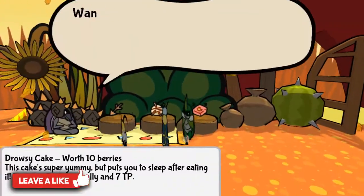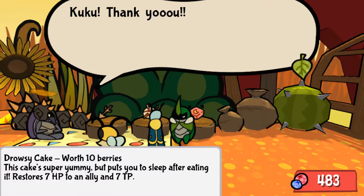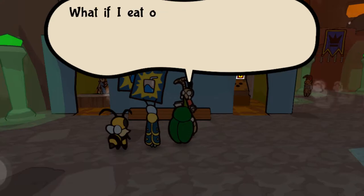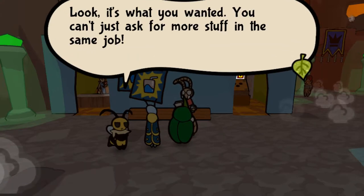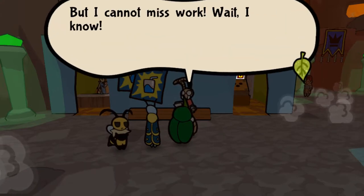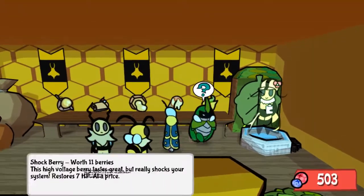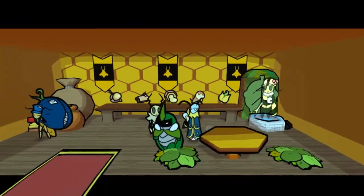This quest has two parts. The first is to get a Drowsy Cake, which can be purchased from the Golden Settlement. The second is to get a Shock Candy, which you will need to cook using a Bag of Flour, which can be purchased from Crispy in the Defiant Root.